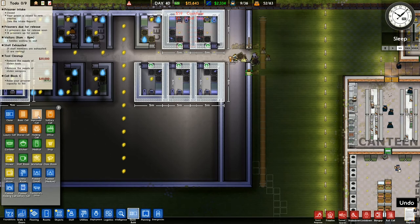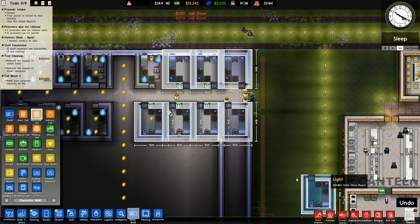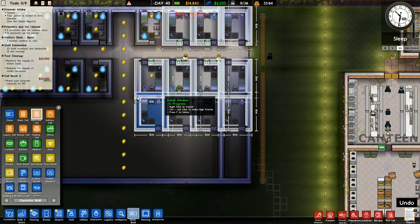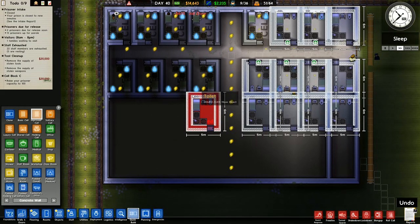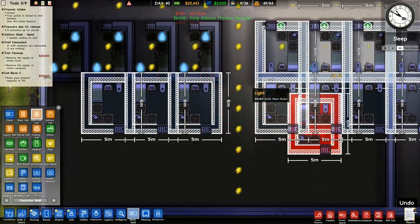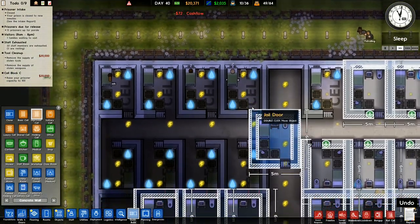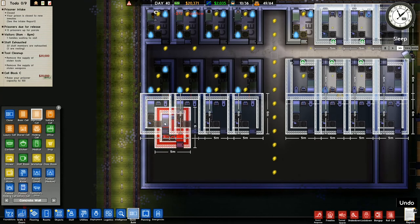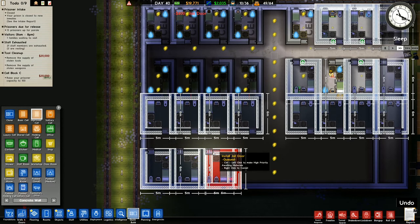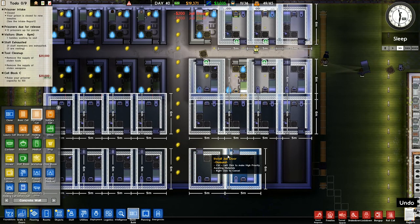Improved cell - that one will go there, I'll swivel that round and put one into there, then go down this way: one, two, three, four like that. I'll do the same going over this side. You'll notice these guys have actually got a window on the back of their cell that goes to the outside. I either need to change the cell block design around or just kind of leave it - oh, that actually works out perfectly!